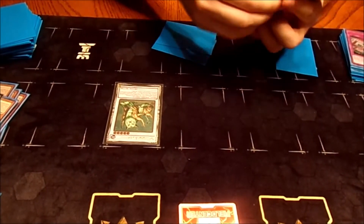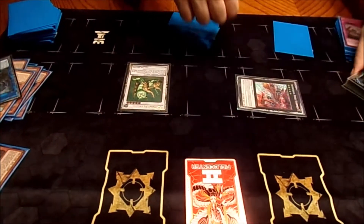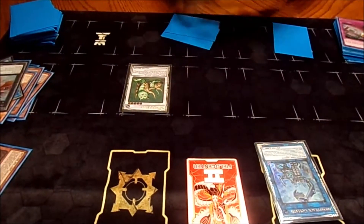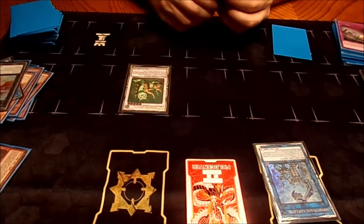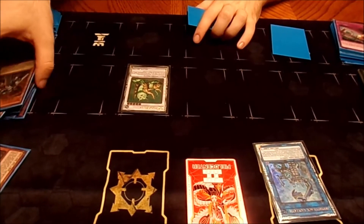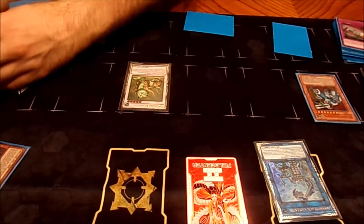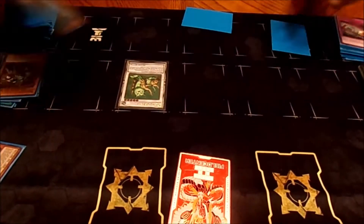Continuing on — Blink into a Goliath. Tribune off the Goliath to bring back the River Stormer. Blink the River Stormer back into another Goliath. And now — we've already summoned Machina Fortress once — we're going to summon it again, pitching the Citadel to bring back the Fortress. That's number two.